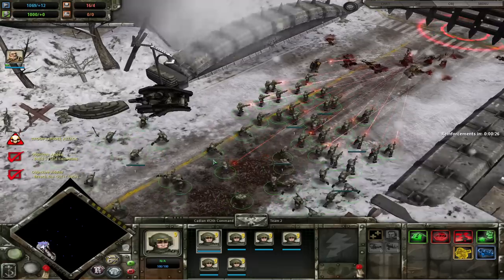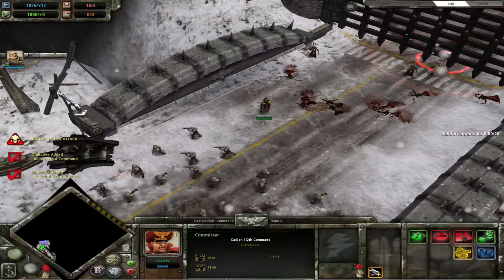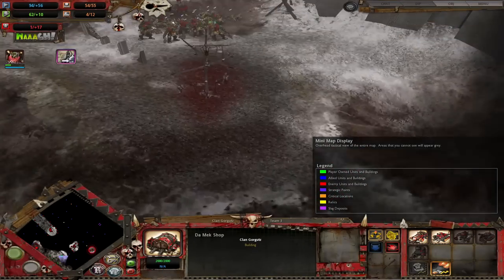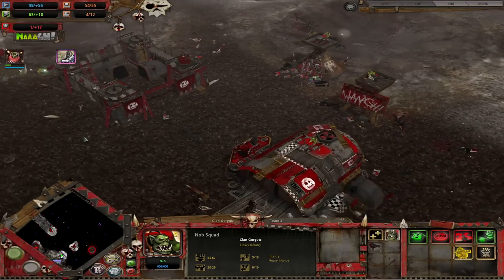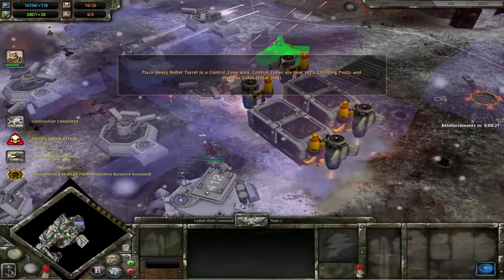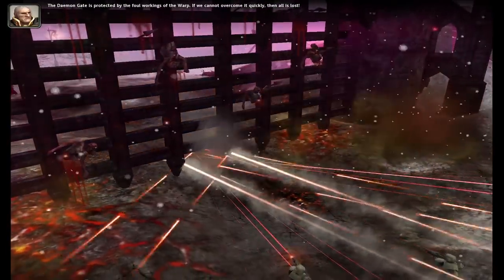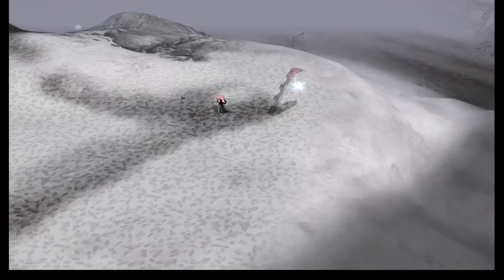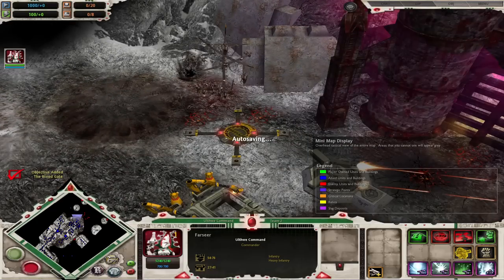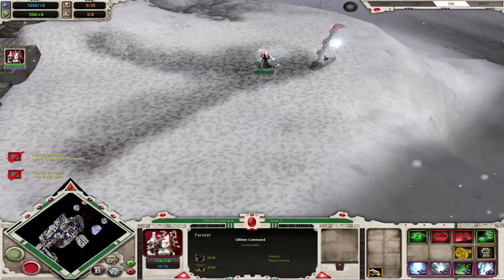With that out of the way, let's begin with the order campaign. Winter Assault has two different campaigns: order, where you play as the Guard and Eldar, and disorder, where you play as Orcs and Chaos. There are certain prompts where you swap factions, so you don't get to pick freely. I can't just play the entire campaign as Eldar or Chaos — I have to account for every faction.